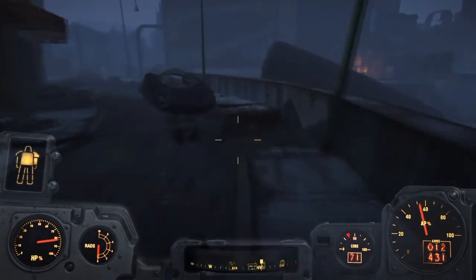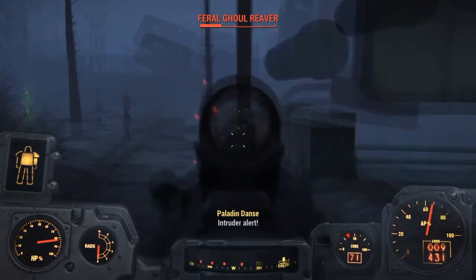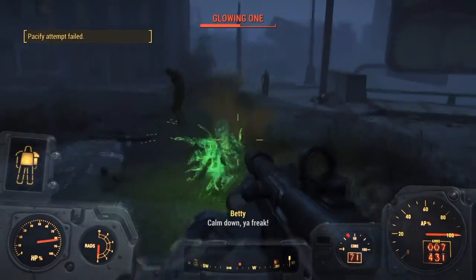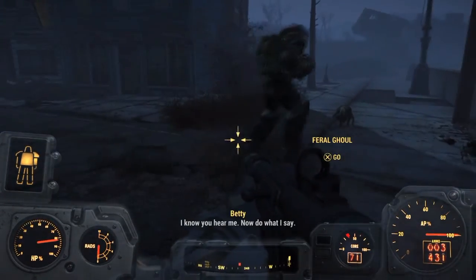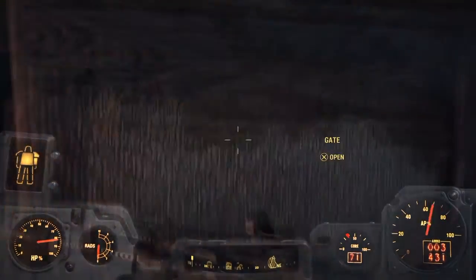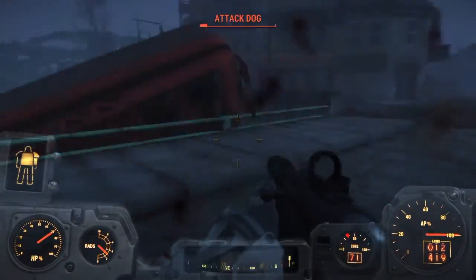So you're going to want to go to that area, and then you're going to see the little schoolhouse icon and just head towards that. Let me take care of these dudes real quick. I'm a Charisma build, so this is what the Pacify perk looks like. You can command them around once you've leveled it all the way up — not always effective. Sometimes they end up turning on you. And yeah, they already turned on me.